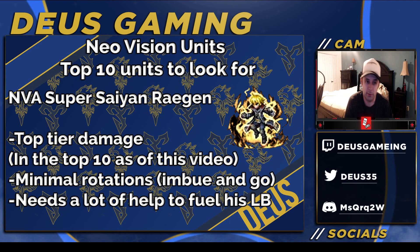Next is Neo Vision Reagan, who I just talked about in my previous video — he is top-tier damage. He already has 200% lore for his damage in his kit, so you only need 100 more, which is pretty easy to obtain even for free-to-play accounts. His rotation is simple: imbue on the first turn, then Brave Shift and use his Limit Burst for the next four turns since the imbue lasts five turns. The only challenge is keeping his Limit Burst full every turn, as you need to Limit Burst or you lose damage.